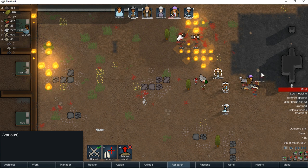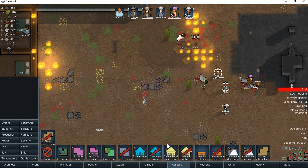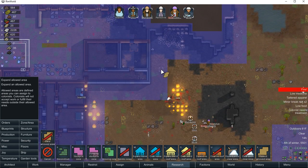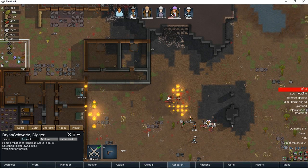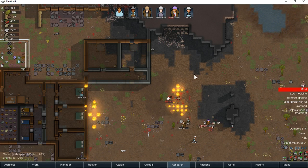Awesome. Now let's unrestrict everybody — unrestricted. They will only fight fire in the home area for whatever reason, so we will extend there and then undo everybody.